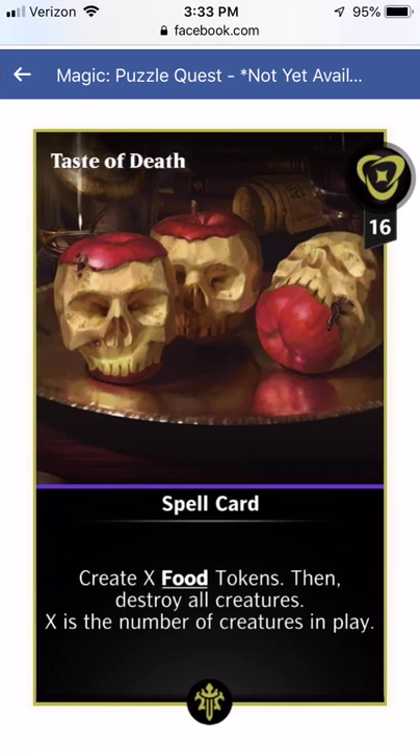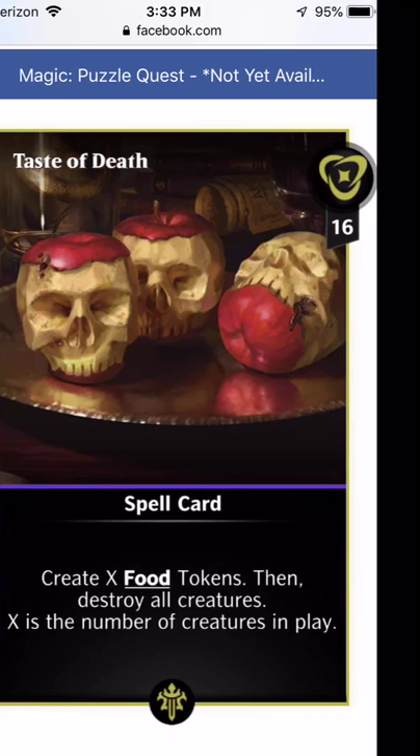Taste of Death is actually pretty useful. This one creates X food tokens, then destroys all creatures — X is the number of creatures in play. If your opponent is bursting out to the lead, you destroy all their creatures and get food tokens equal to the number of creatures out. You could also run creatures on your side that you don't care if they die, or use this for losing creature objectives. It's pretty decent all around.